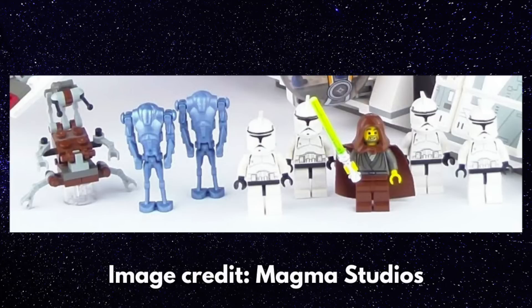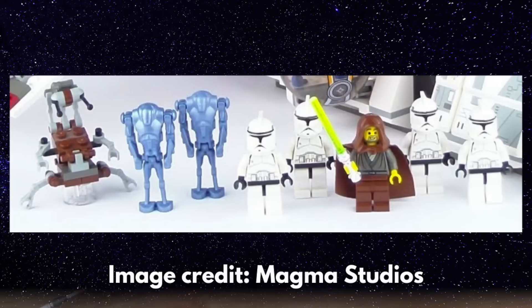The minifigure selection for the 2002 was pretty great as well. We got three clone troopers, two exclusive light blue super battle droids — which unfortunately have become very prone to breaking and cracking over the years — a destroyer droid, as well as the legendary Jedi Bob, who's worth over a hundred dollars now. He is a LEGO legend in the Star Wars world.